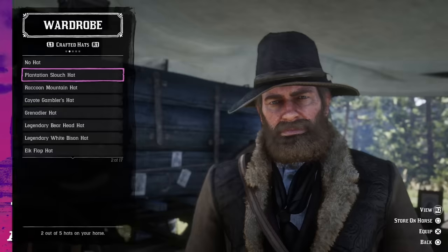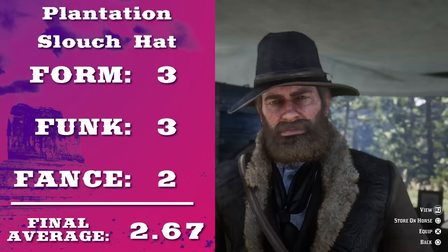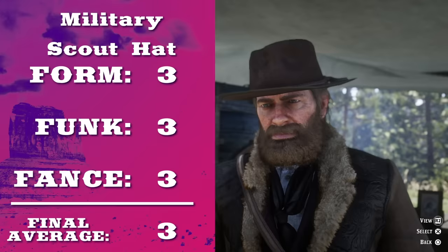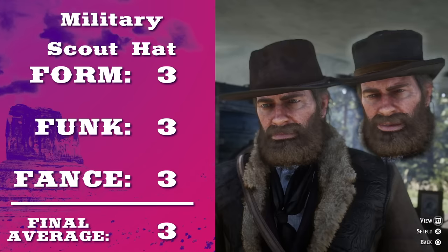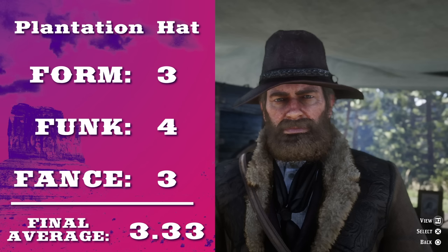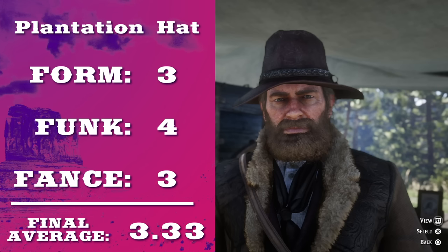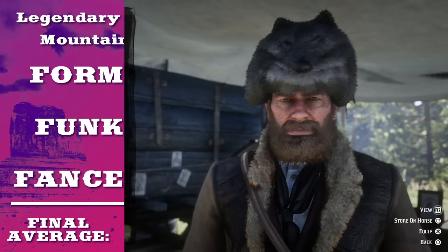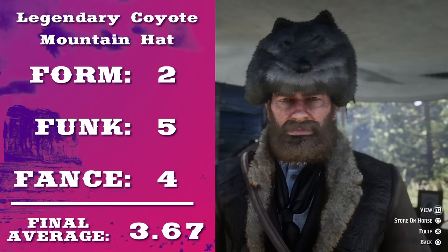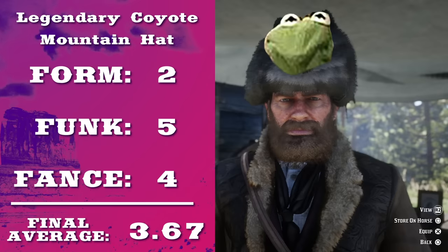Why did cavalry use this? The plantation slouch hat. I understand that all hats are not built for every person — Arthur, it just doesn't suit your face very well. The military scout hat — it's like if the person who made the western hat actually gave a shit. The plantation hat. Arthur, I already said it doesn't suit your bone structure, so pack it up. The legendary coyote mountain hat. What did you do to this beautiful animal? It looks like somebody took their hand out of a Jim Henson puppet.